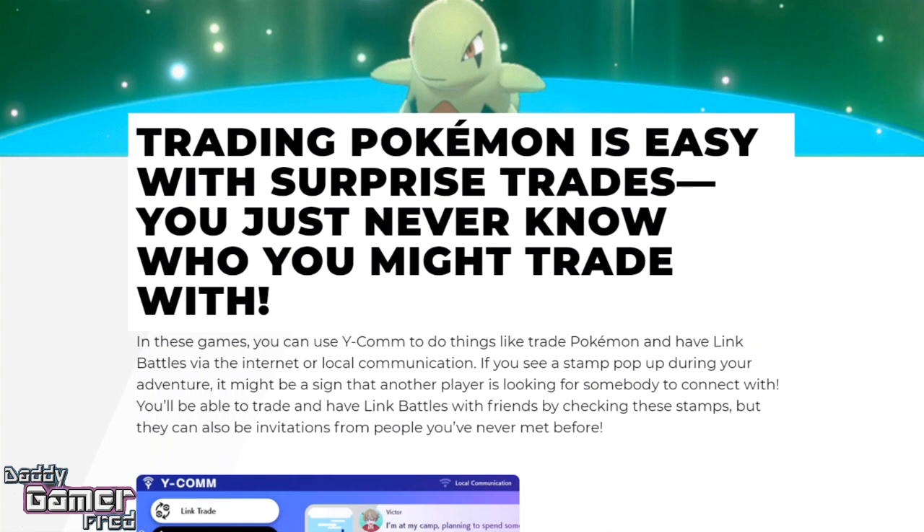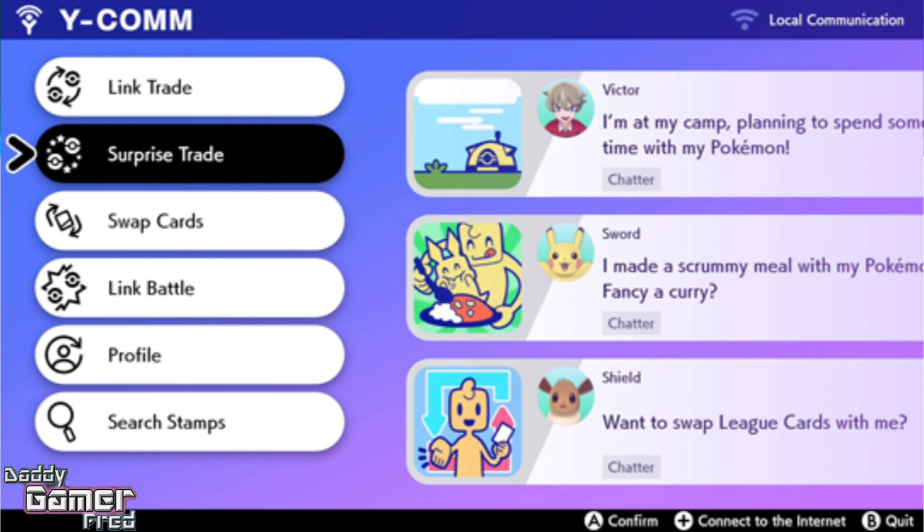Surprise trade is basically one of the brand new features inside Pokemon Sword and Shield. In these games you can use the Y-Comm to do things like trade pokemon and have linked battles via the internet or local communication. The Y-Comm looks like an inventory — you press Y to bring it up — and it's essentially your communications tab where you can link trade, surprise trade, swap cards with trainers, and link battle with trainers.